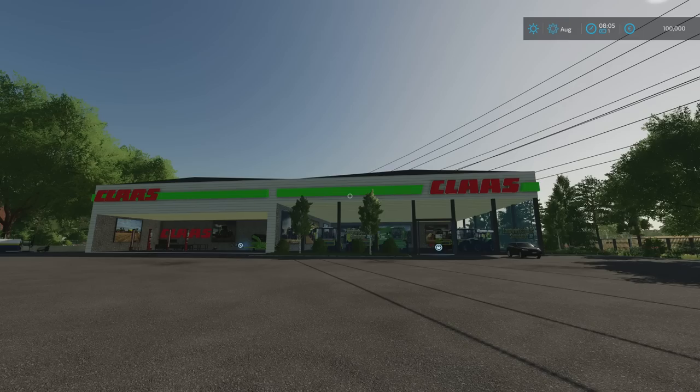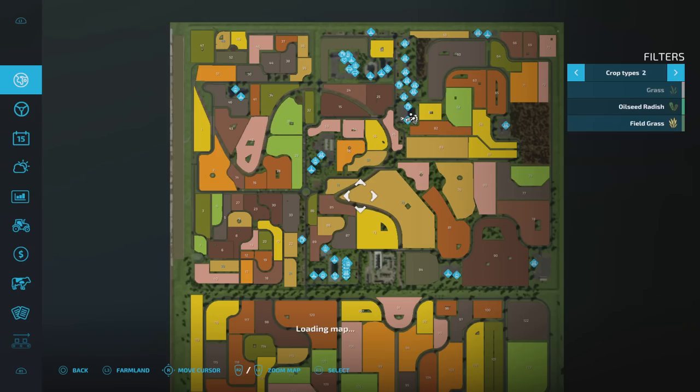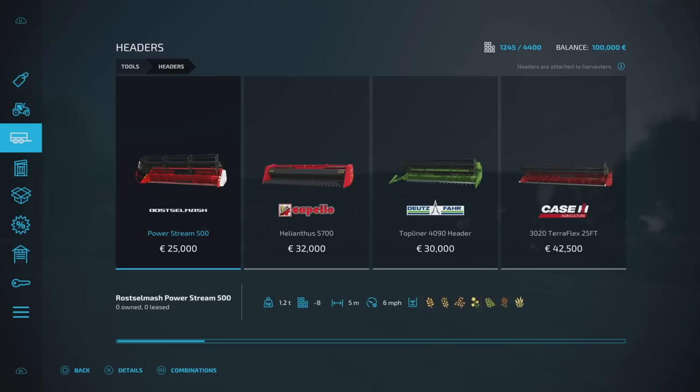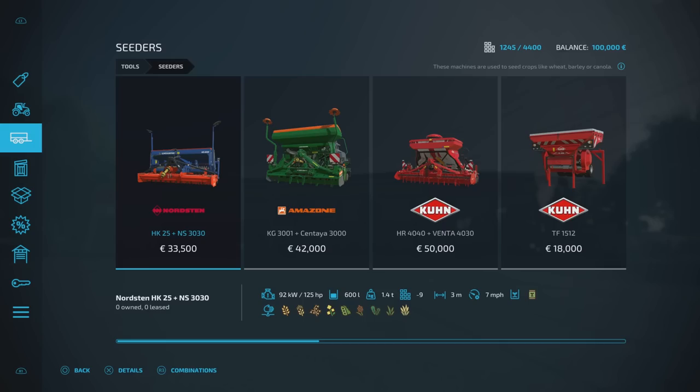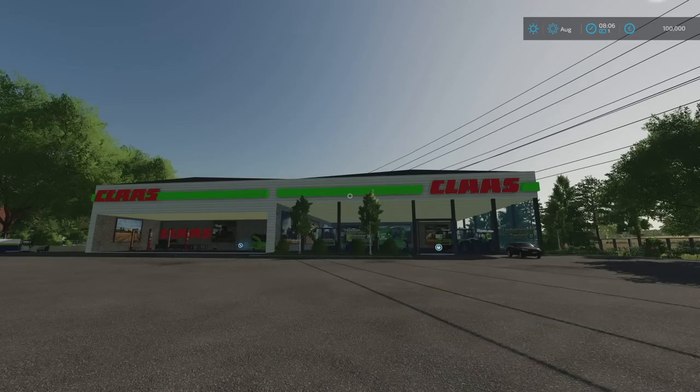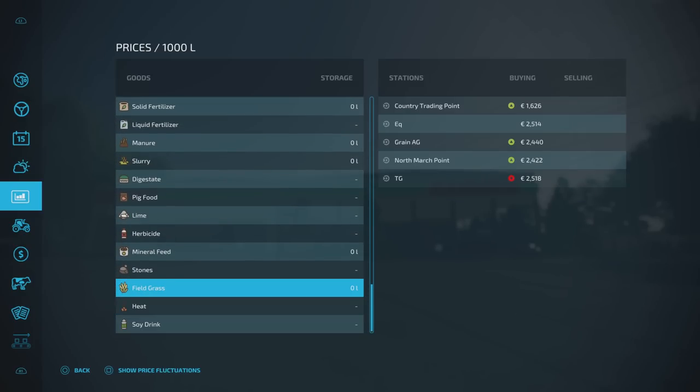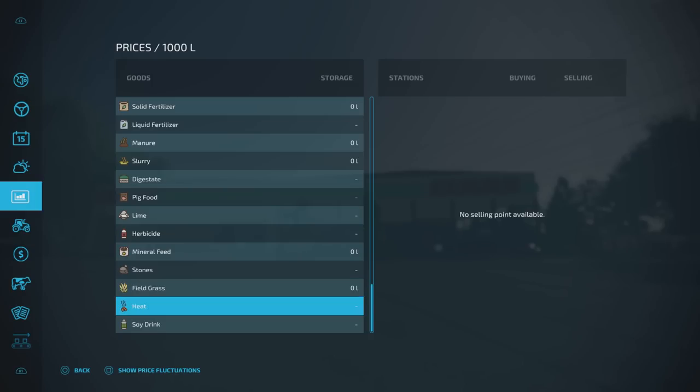Now onto the extra crop type. We have got field grass. If you go to crop types on the right-hand side and go across one, you've got field grass sitting there. You can silage harvest it with an all-crop header if you want. You plant it with a regular seeder, and you harvest it with a regular harvester header. You can put it in the ground with a seeder and sell it as a regular crop type — field grass. This is another map I've encountered this on; it's not the first.